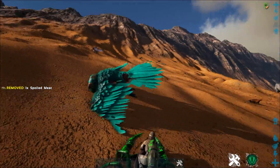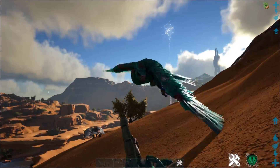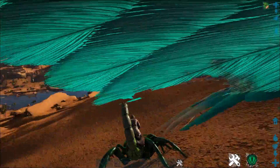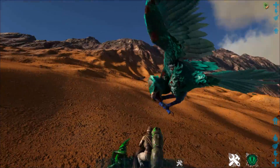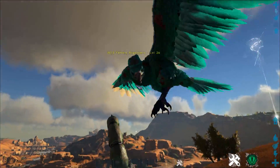There we go — I stung the Argentavis twice, it's super bloody, it should be torping up pretty quick here. You can literally just sting things into submission. I've hit it twice, so over about 10 seconds it's going to gain some torpidity. If it doesn't gain enough, maybe it loses torpidity too quickly — I'm taking that as my judgment on this one.